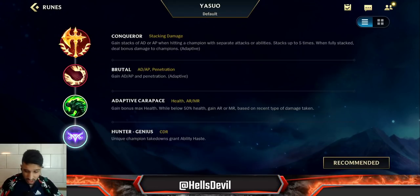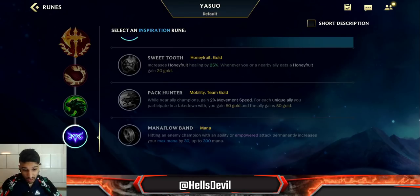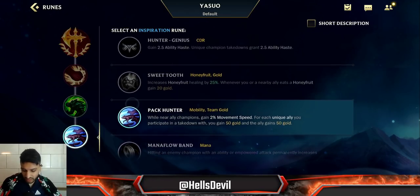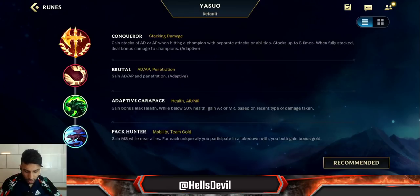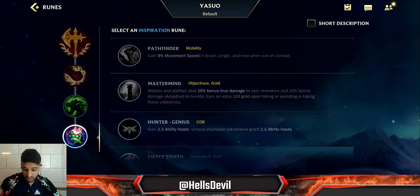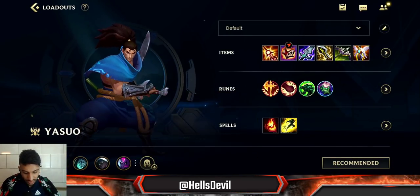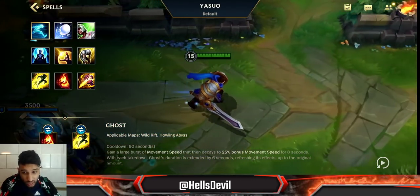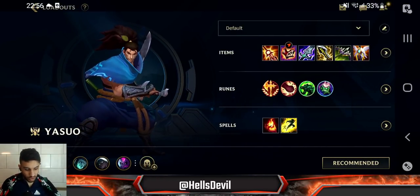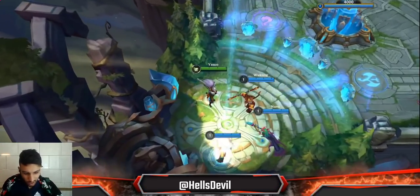Fourth rune: Sweet Tooth, mostly for the gold. Yasuo doesn't have mana so Hunter Genius isn't worth it, and ability haste doesn't even affect his E — only attack speed does. Pack Hunter is meh, Mana Flow Band you don't need. Sweet Tooth is really the only rune that does anything useful for Yasuo. For summoner spells go Flash and Ignite, or if you want to play passively early game, Flash and Barrier.